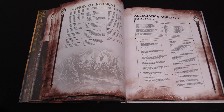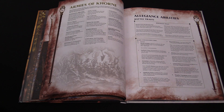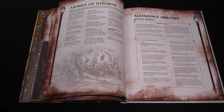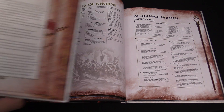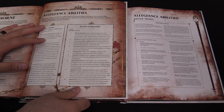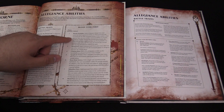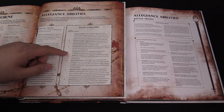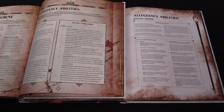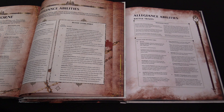Now we get to some of the new stuff — the allegiance abilities. Some are similar to the ones in the previous book. We're pulling out the old book to compare. Here's the old Blood Tithe Reward Table — eight points to spend there, eight points to spend here. Bloody Exemplar is the same, Spell Your Curse is the same, Murder Lust is back, Crimson Rain is different from Apoplectic Frenzy in the old version.